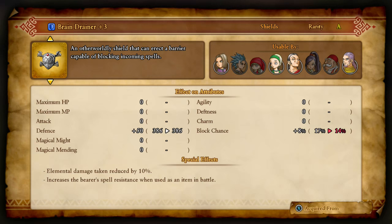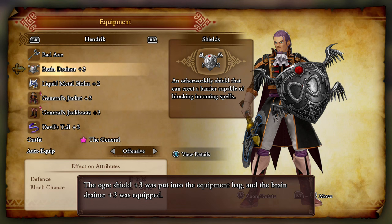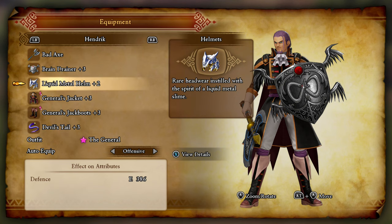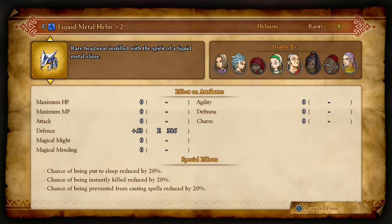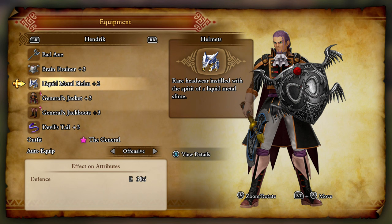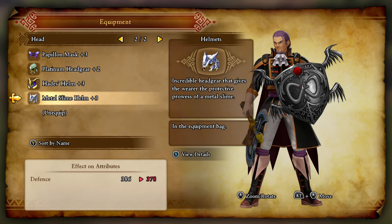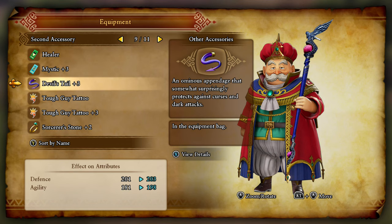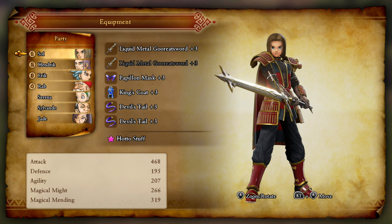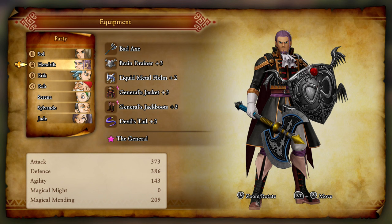Hendrik, instead of the Ilgur Shield — yeah, you're gonna be rocking that Brain Drainer that sells for 32,000. It looks pretty cool too. So that is 10%, 35%, 65% — 65% elemental damage reduction right there, not too shabby. I don't think we have anything else that would be elemental damage reduction, sadly. And then Rab — I'm gonna give you my current extra Devil's Tail, just in case we need it. You're gonna be barely even touched by the Dark Attacks — you're at 78% damage reduction there.